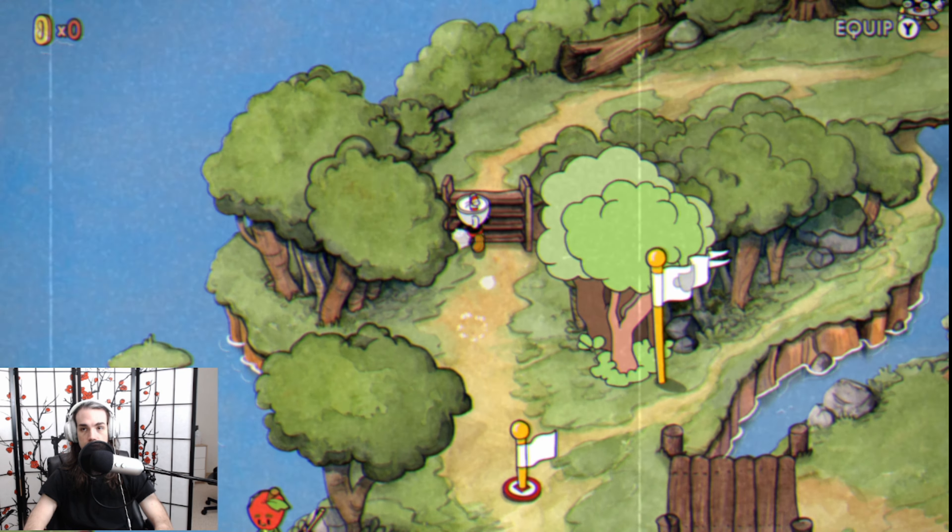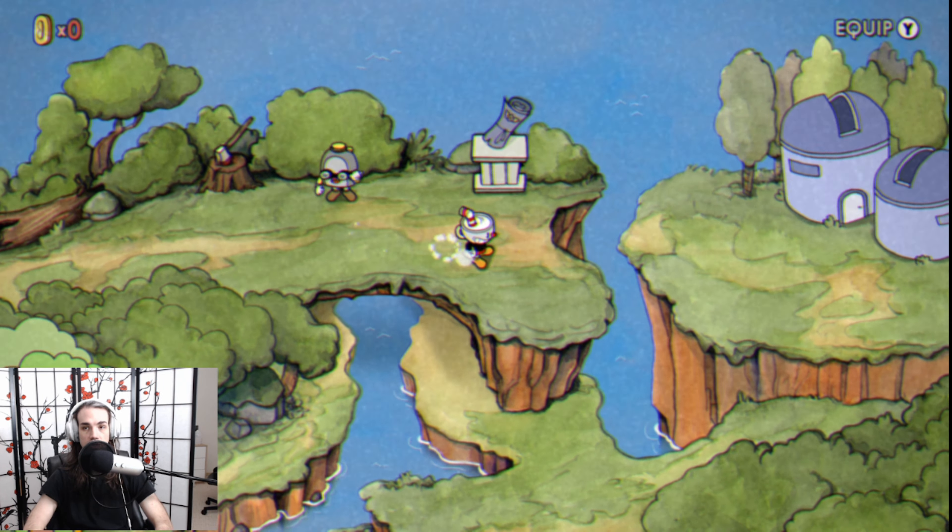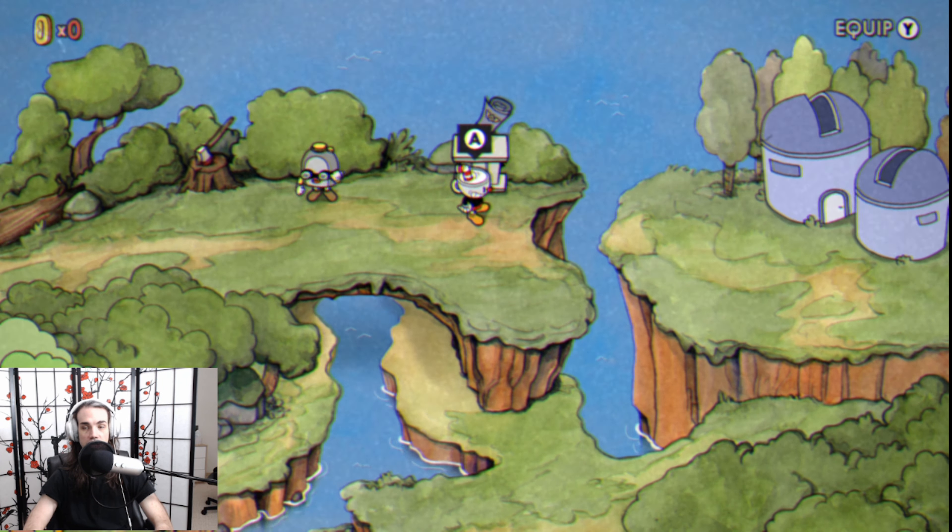Now that we've cleared the Ruse of an Ooze, we're going to come up here to our first ever airplane mission. And to get things started, we're going to talk to this blueprint right here.